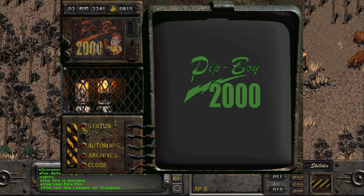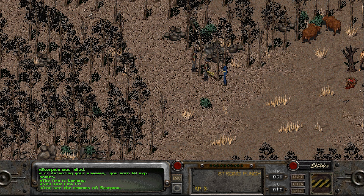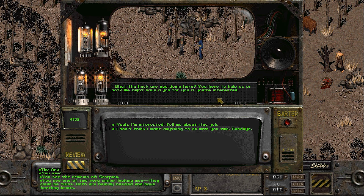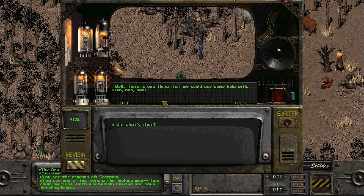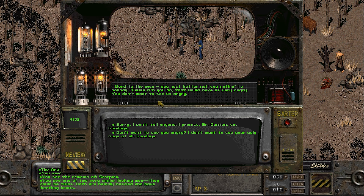We have some dudes staring over there - let's have a look. We have some dick bags over here. One of two very similar looking men - they could be twins. Both are heavily muscled and have beetling brows. What the heck are you doing out here? You here to help us or not? You might have a job here if you're interested. Here's the deal - we need some help liberating some brahmin from that idiot Thor. You can try and talk him out of the brahmin or knock him out. Just don't hurt him too bad or stir up a ruckus. I don't think I want anything to do with that after all. You better not say nothing to nobody, because if you do that would make us very angry. You don't want to see us angry. I don't want to see your ugly mugs at all. Goodbye.